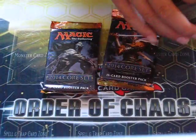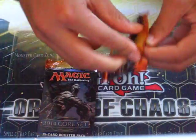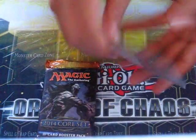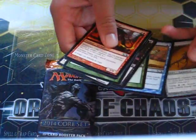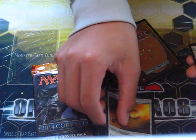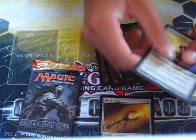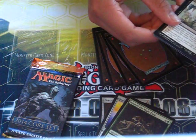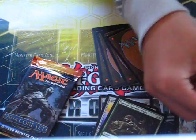Now let's go through our packs. First pack. I kind of forget how Magic works a little bit. So we have a Fire Shrieker for uncommons, Dark Street Ingot I think, Howl of the Night Pack, and for the rare we have a Grim Return — that's pretty cool. And a Banisher Priest, I guess that's okay.